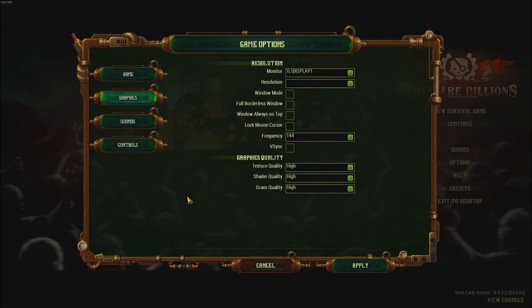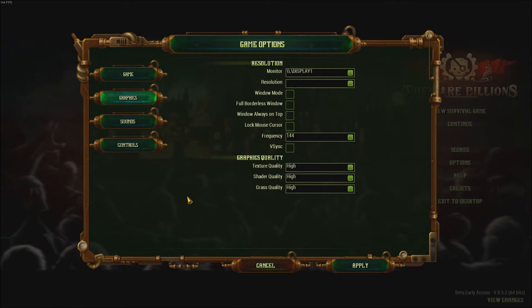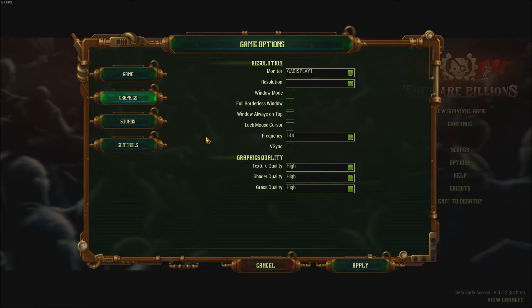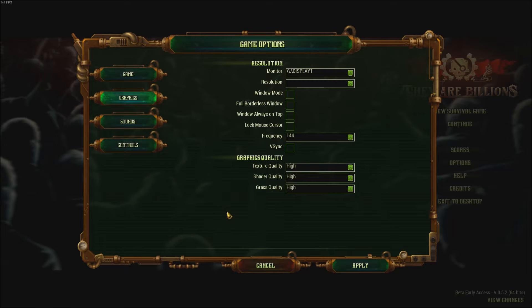In the game, first of all make sure you're running the game in full screen. I did some tests and benchmarking — with borderless window I lost a lot of FPS, so make sure you're in full screen. The game is currently in early access so it's not 100% optimized. Also, V-sync — make sure this one is unchecked; you don't want input lag. Make sure your frequency matches your monitor: if you have a 144Hz monitor it should match, if you have 60Hz match it with 60.